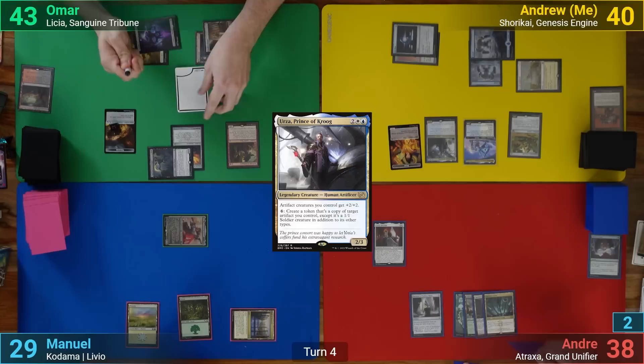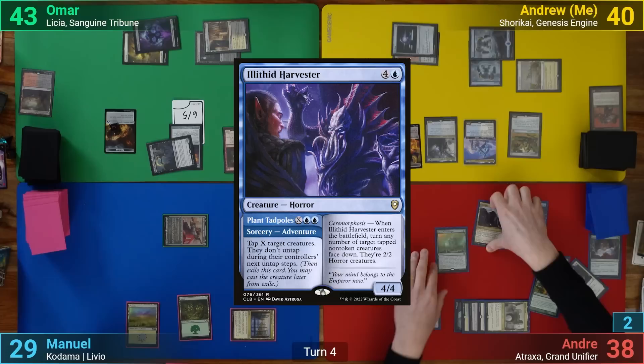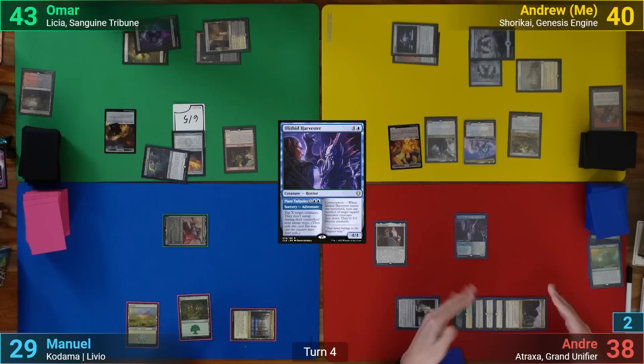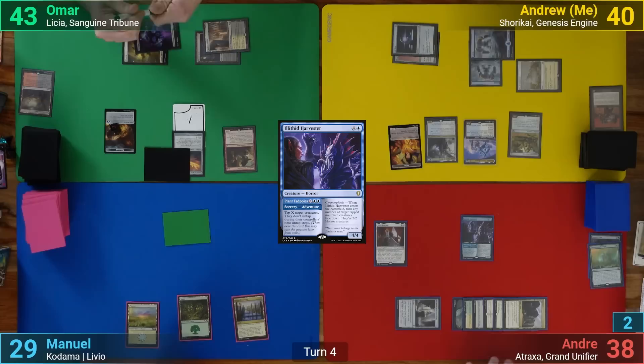Andreas plays a Baldur's Gate and then casts a Green Sun's Twilight, putting six into the X. This gets him a Seagate and an Illithid Harvester. As the Harvester comes in, he flips the Livio and the Nighthawk Scavenger and with nothing else, passes.